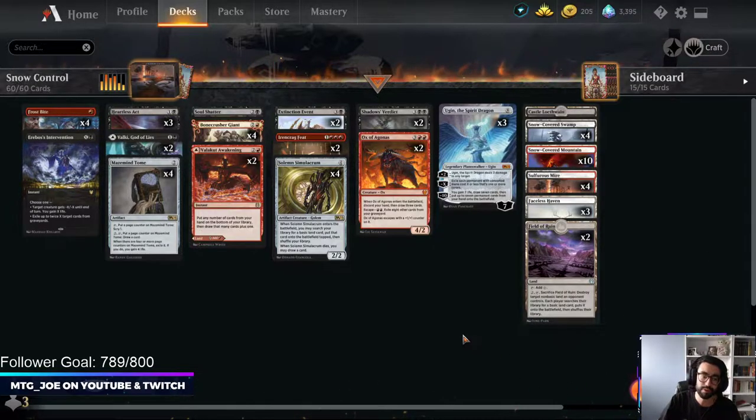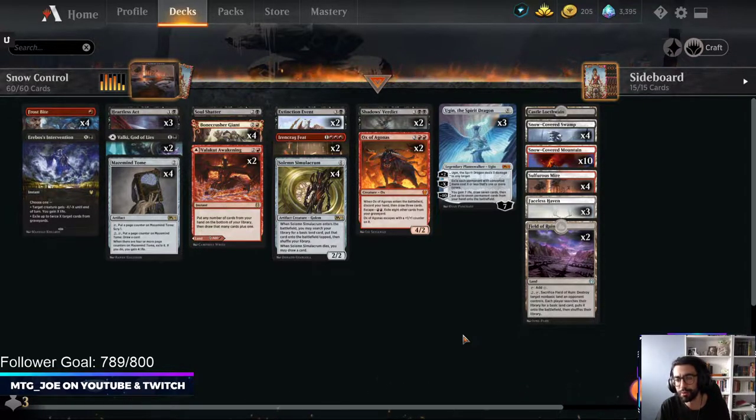I wanted to try out some brews. We're on Plat Tier 4, so it is the brew floor. This is a deck I want to try, but we are also practicing for MIQ. This is a Rakdos Snow Ramp Ugin control deck. There's the mono red Ugin-less version, but this uses black with a snow package to get better removal than the mono red version.